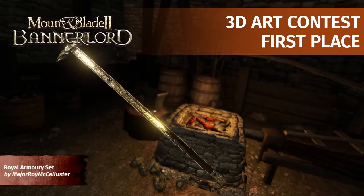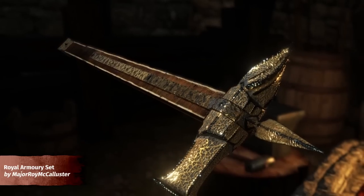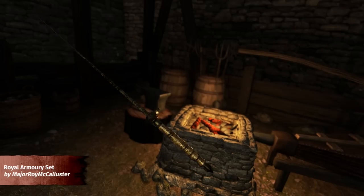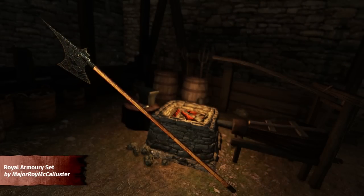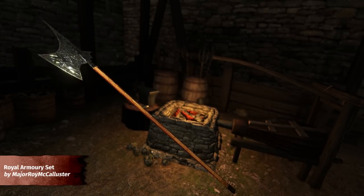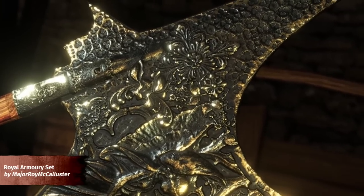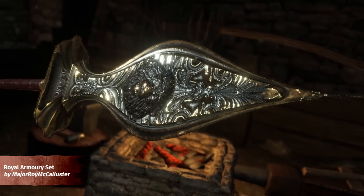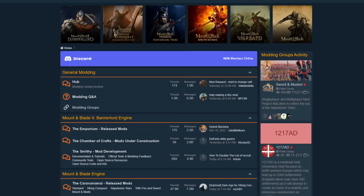For this contest's first place, we have the Royal Armory Set, made by Major Roy McAllister. It consists of a two-handed polearm, a spear, a dagger, and a one-handed mace. The attention to detail displayed in this submission was awesome to observe. The intricate engravings present on most weapon parts, combined with golden coloring, give a profound regal feeling and would make any noble pick these up at the blacksmith. The topology, sensible usage of polygons, and beautifully baked textures all stood out during evaluation. Overall, a very well-rounded submission that hit the bullseye in staying compatible with the theme of the contest. You can check out all of the submissions on our forums and download the weapons to use in your game.